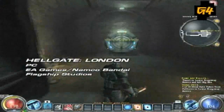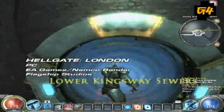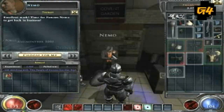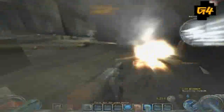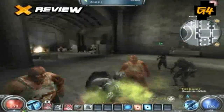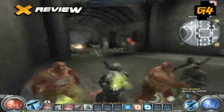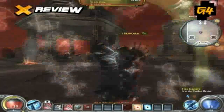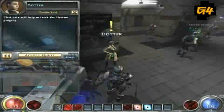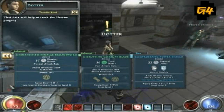Hellgate London for the PC plants you right smack dab in the middle of the ancestral home of Spotted Dick and Dumbledore. Hellgate London is the latest title from the designers of the seminal Diablo series. This entry into the lineage is an action game, an RPG, and yes, it's even a little MMO.